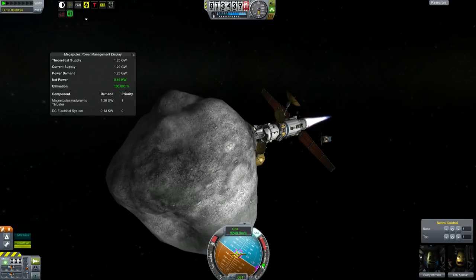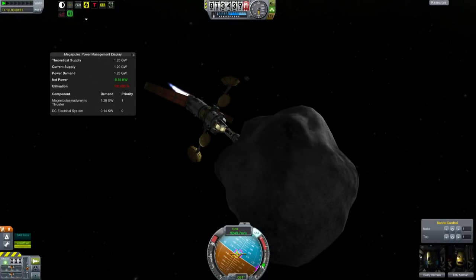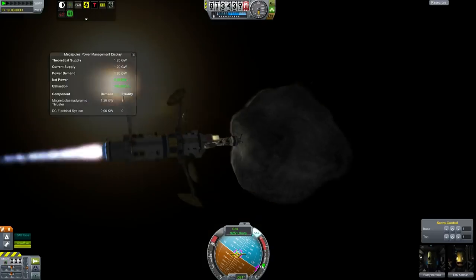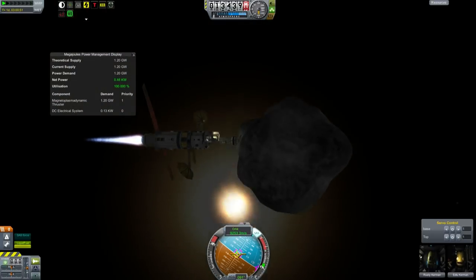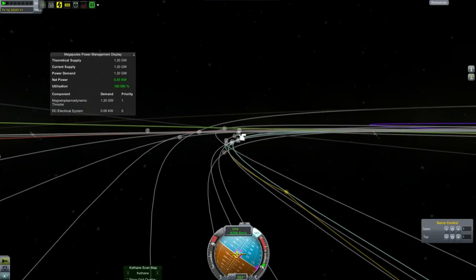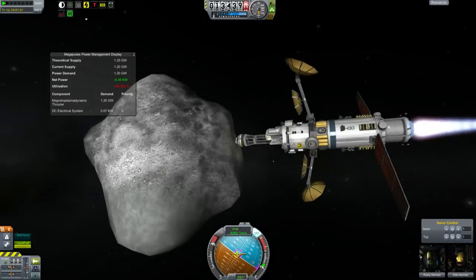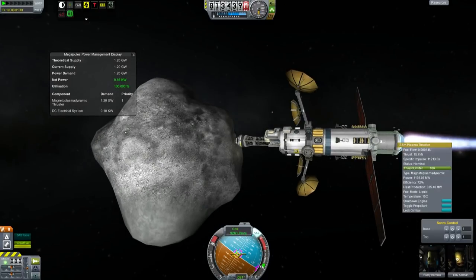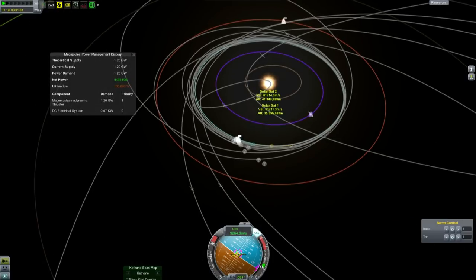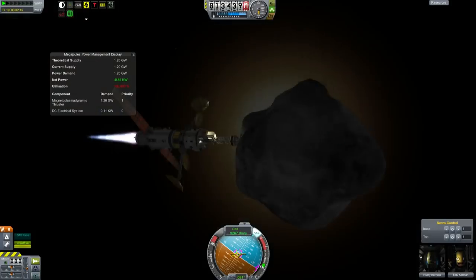This orbit will bring it into an encounter with Kerbin — it'll be like science. We'll know where it would have hit if I hadn't changed the orbit. Since changing orbits takes a really long time, old me decided to let new me narrate while the whole thing ran at four times regular speed. We are firing our engine prograde, because we want to make sure the asteroid goes into an orbit rotating the same way as Kerbin so that we are not going retrograde when we get there. This is going to take more delta-V — we had to thrust and adjust our trajectory past Kerbin, so we actually made the impact solution more and more likely initially before pulling it away.